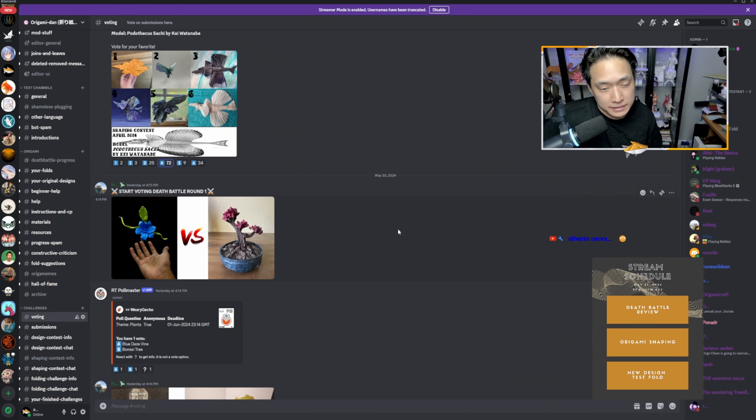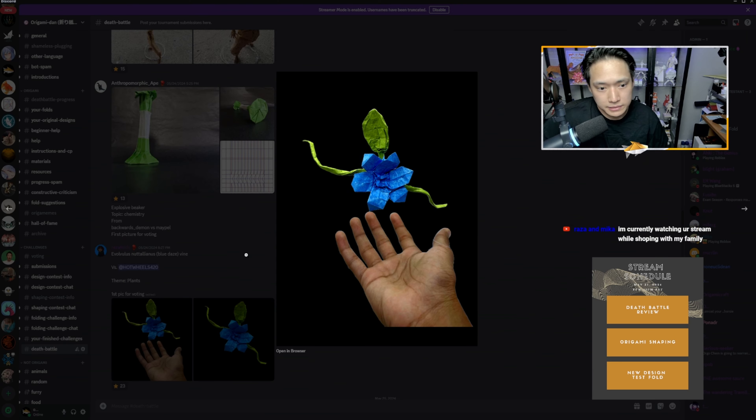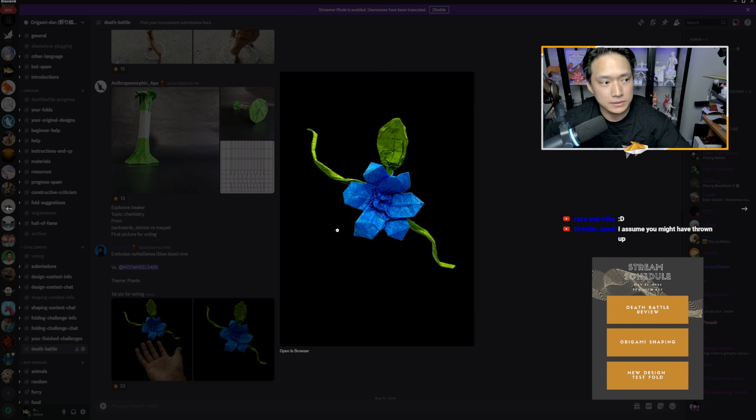Battle one has a theme of plants and it is a blue daze vine versus a bonsai tree. First up we have Reza with the blue daze vine — Reza versus Hot Wheels. It's pretty cool. I assume you threw up the origami while taking the picture to make a cool effect, then cut out the background, and that works really well. It totally fits the theme of plants. We've got natural color change going on. I can tell it's a box pleat model because we can see some of the grid lines in the leaves and the overall structure is a regular box pleat looking flap. But will the showing of the grid affect voting? Extra grids on the surface might detract from cleanliness.